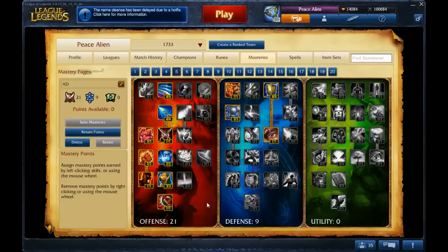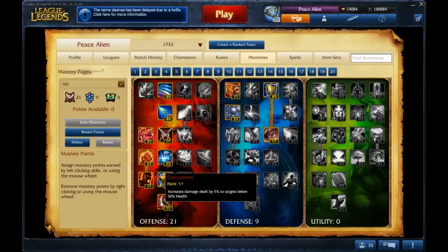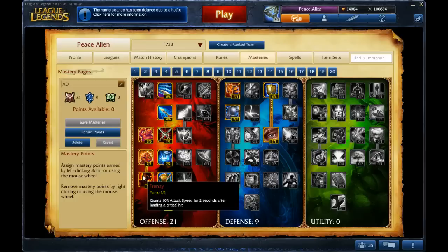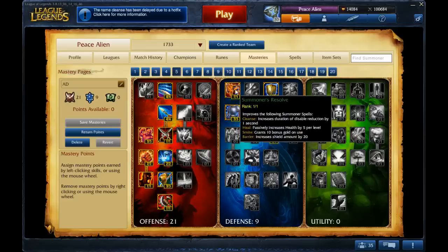As for Masteries, 21-9-0, pretty basic. Getting all the AD stuff in the Offensive Tree. You will get Crit on Vayne, so get the Crit damage and Frenzy. You could run Summoner's Wrath if you want Ignite or Exhaust for some reason, but you generally won't because Vayne requires the defensive spells, so that's why I'm in the Defense Tree.